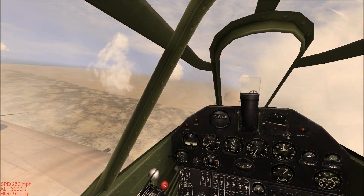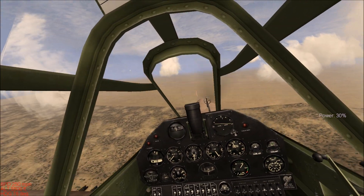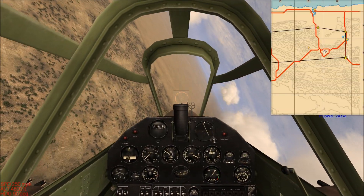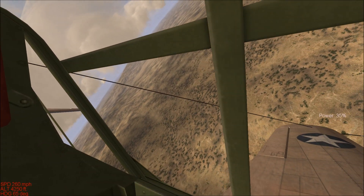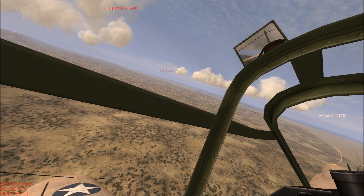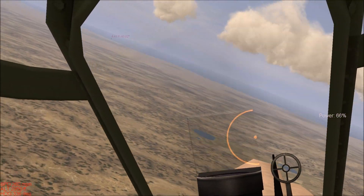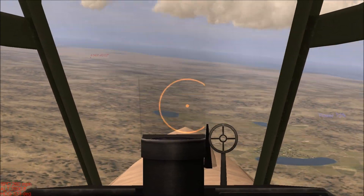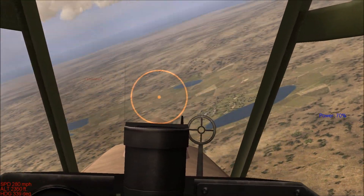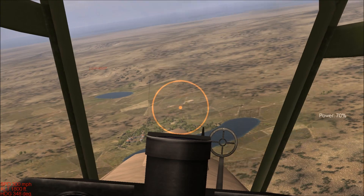The road should be right in front of me — or right below me somewhere. I can't seem to see it for some reason. I've already passed it. Heading 180. Where's my wingman going? Maybe he spotted it — decided to fly by himself. He's going after something. Got some oasis here, very pretty. It's a town. Anti-aircraft fire. Ah, here's the road.